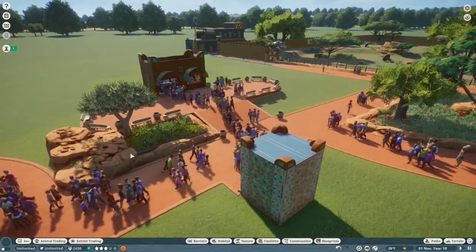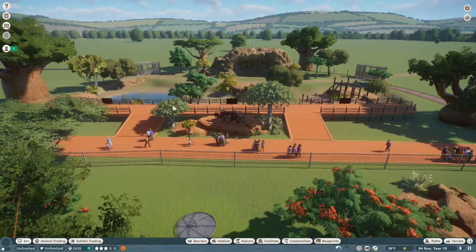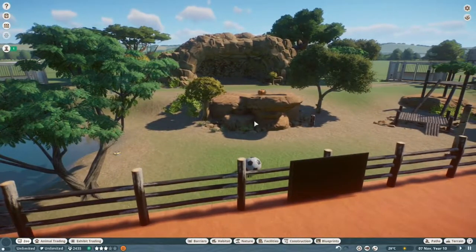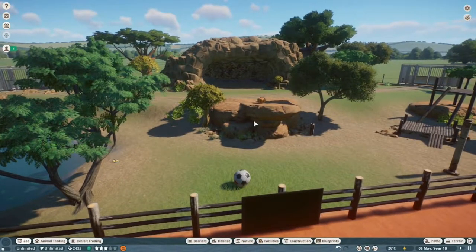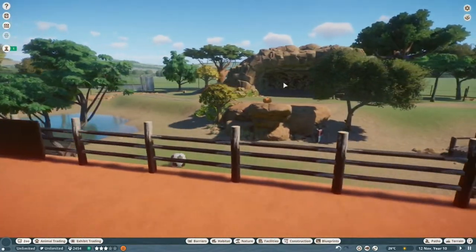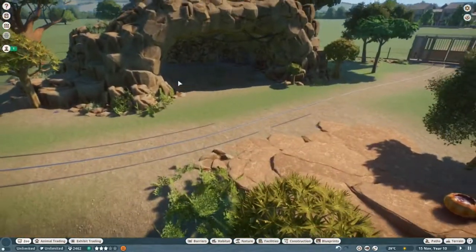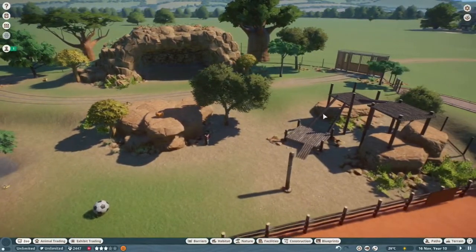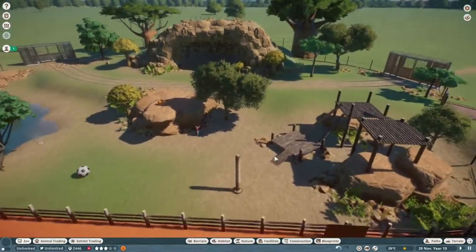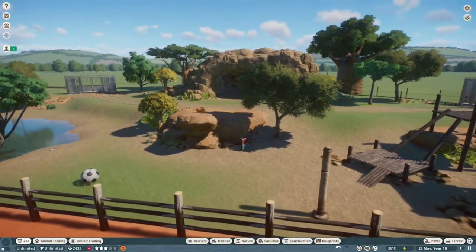I've got the first half of a planter going on. I might do planters over the two corners of this entrance up to the little viewing area. I have a feeling this might be a bit too small for the lions, but I did too much work to be bothered quite frankly, so I'm just going to leave it. We're in sandbox mode so they don't need to be perfect conditions - it just needs to look nice. And I'm quite proud of this little cave - I wanted it reminiscent of Lion King.